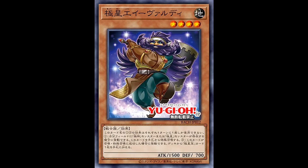Next, Invady of the Nordic Smith, a level 4 Earth Warrior with 1500 attack and 700 defense. Its effect is, if you control a Nordic or Azier monster, you can special summon this card from hand. It also has a second effect where if this card has been special summoned, you can add 1 Nordic Relic card from your deck to your hand — that's your spells or traps. Each effect has a hard once per turn.